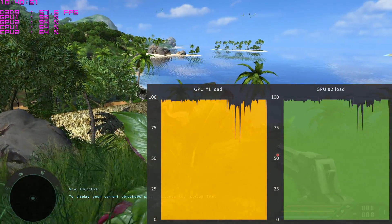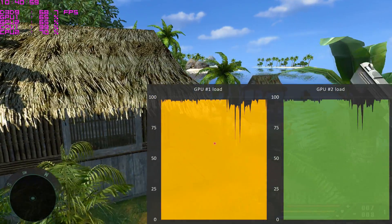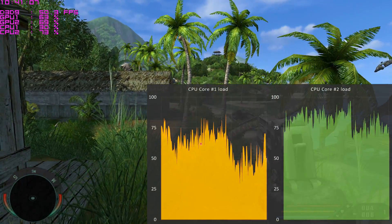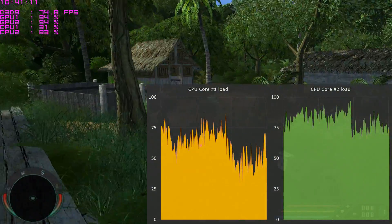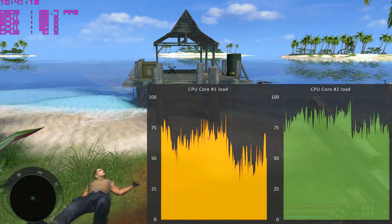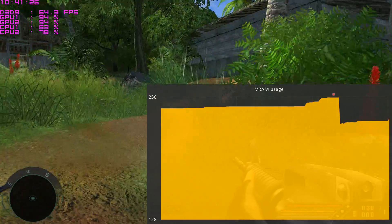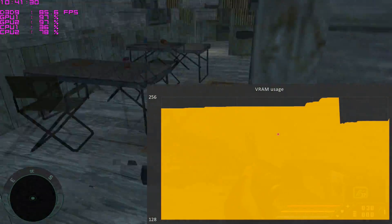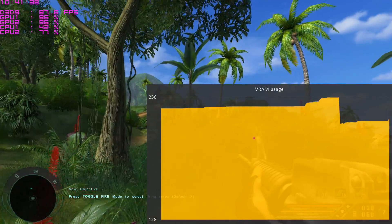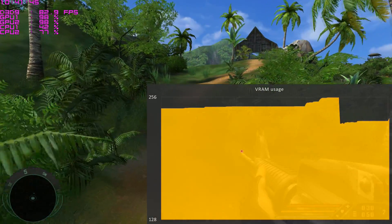Looking at the GPU load, once again SLI is working really well - both cards are working hard and basically maxed out at 100% GPU load. The two CPU cores are not fully maxed out; one works a little bit harder than the other, but we can definitely see that this game can take advantage of two cores. So if you want more performance out of this game, the processor is fine - we just have to upgrade the graphics card and balance out the system a little bit more. Looking at the video memory, most of the time we were fine, but we do run into a situation where the 256 MB on the 7800 GTX is just not cutting it anymore. So once again this is a game where you're probably better off with a 512 MB graphics card.